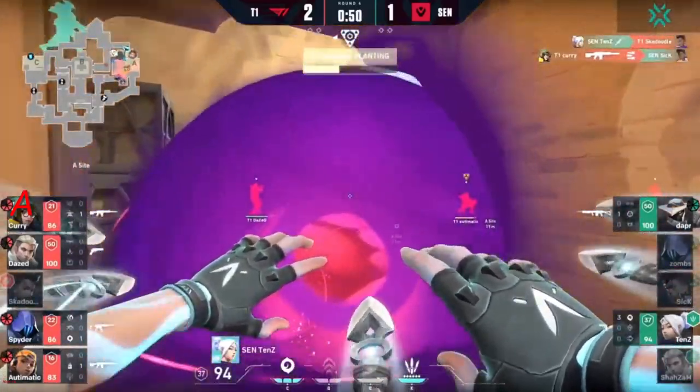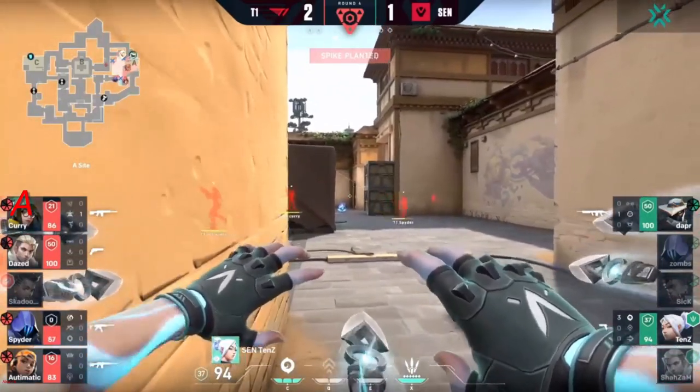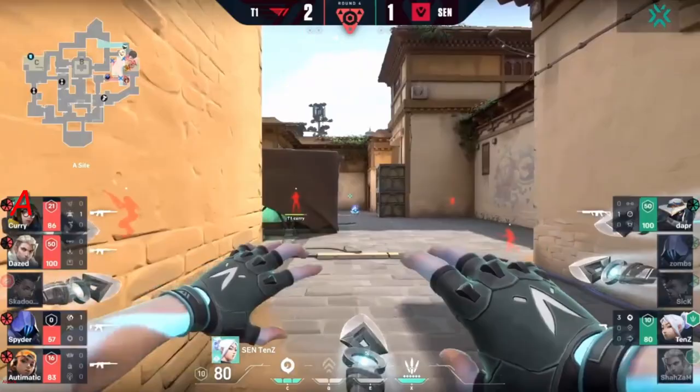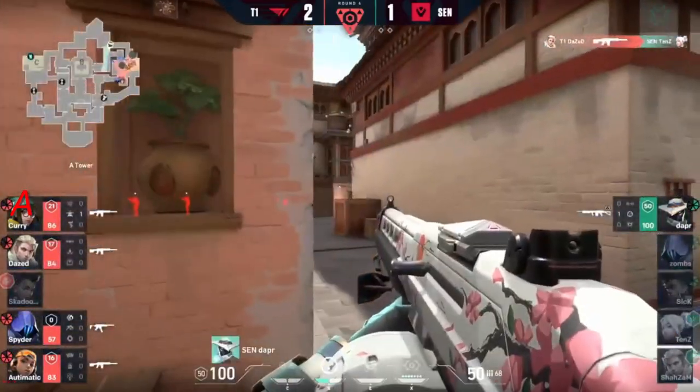This time automatic actually does get the blast pack boost he was looking for, but tens over the top is able to find one kill in response. Numbers still favor T1. Automatic picks up the spike and immediately plants, but the retake feels sooner rather than later, especially with tens having blades in hand — though he has no movement abilities yet, just a cloudburst.